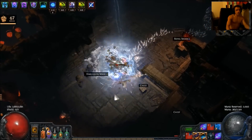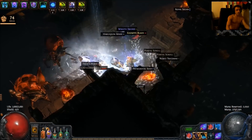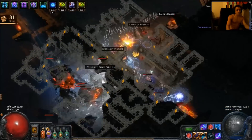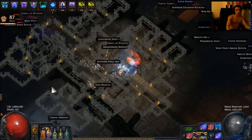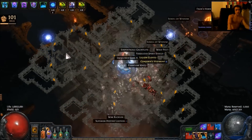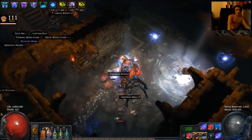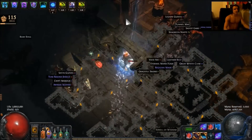Vaal Storm Call does a lot of damage and resets really quickly, so I really do like it in this spec. I'm using it in a four-link, and Ball Lightning is in my main setup in the five-link. Storm Call goes around, crits a few mobs, and because of that Herald of Ice explodes and does a whole bunch of damage. The synergy is just insane.